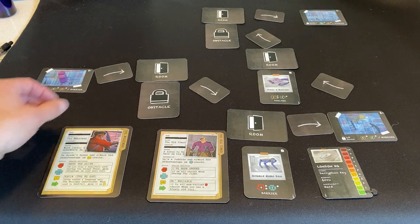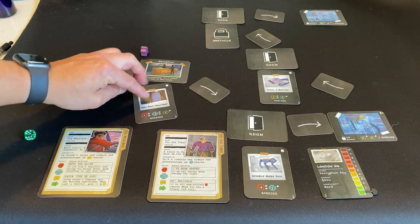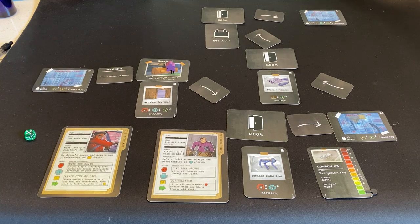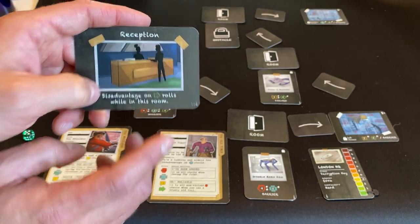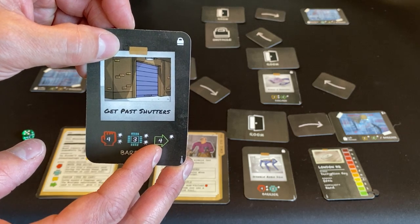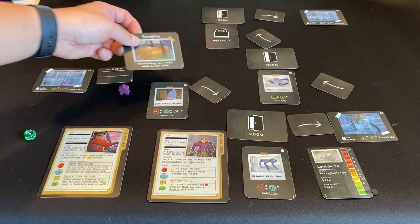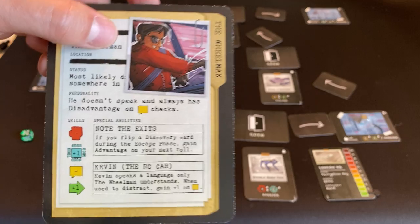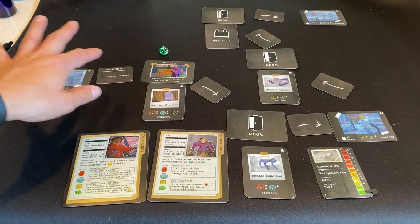We flip the discovery card — no event, which is good, because the reception card gives disadvantage on all dash rolls in this room. Dash would probably have been the easiest result since it would only penalize us once if I failed. Disadvantage in our game means I roll twice and take the lower of the two rolls. So instead I'm going to use my plus-one bonus to tech. I roll — nice, a five — and we got by it, which is great because that's also a barrier.